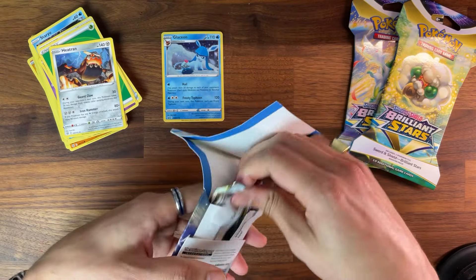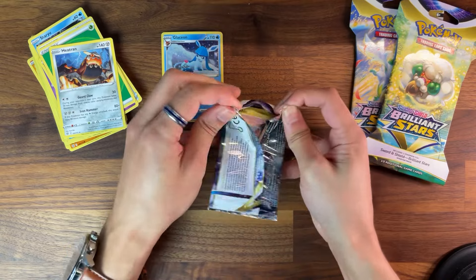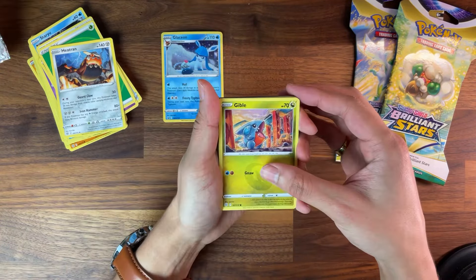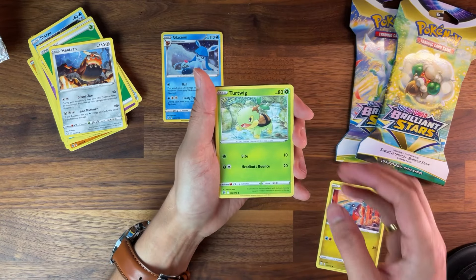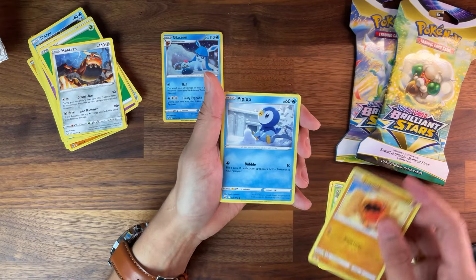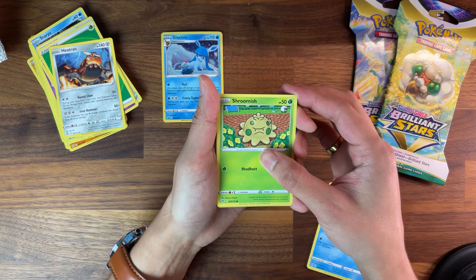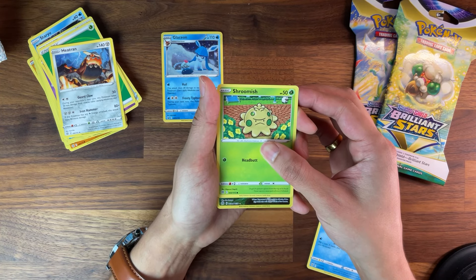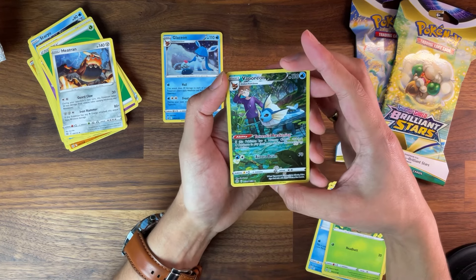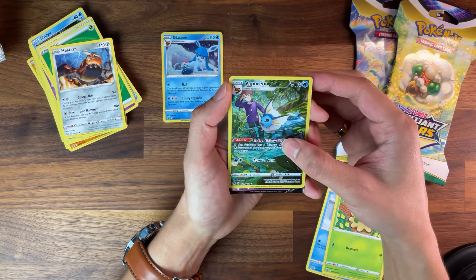Moving on to the sleeved packs now. We got Gible, Turtwig, Trapinch, Piplup, Shroomish. Come on, anything? Oh, we got one! We pulled this in the last video but I'll take another one — Vaporeon, baby! And a double banger pack! Let's go!